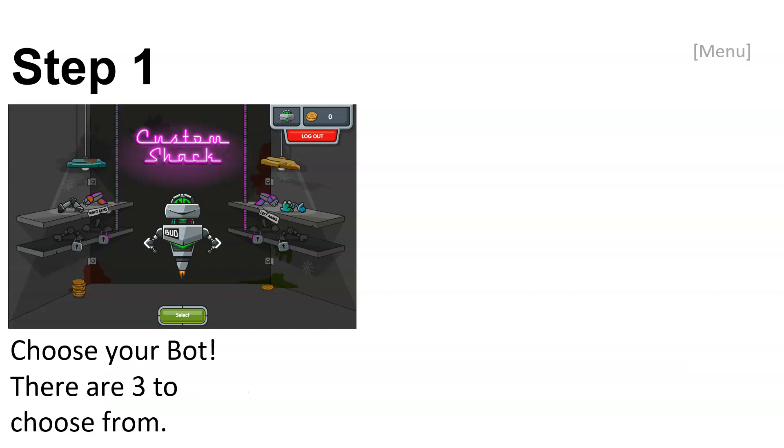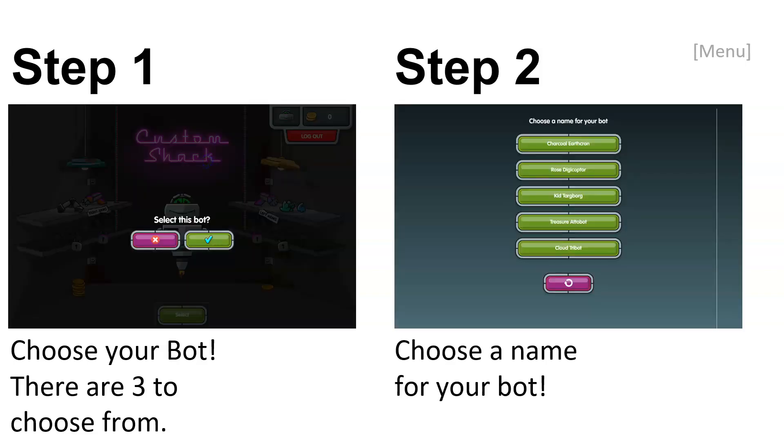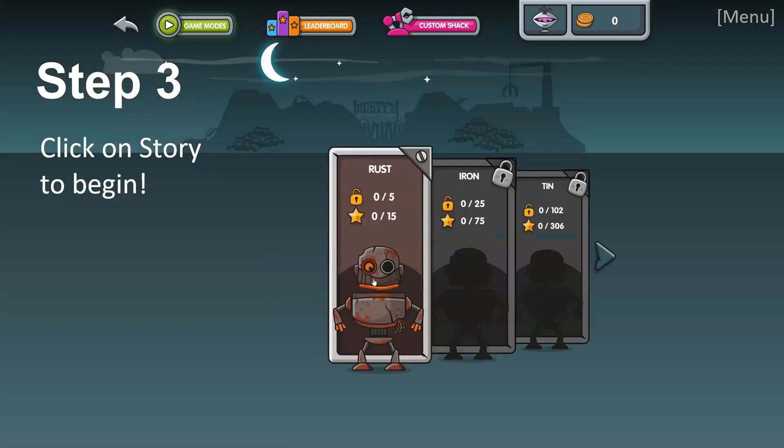Once you've logged in, you are going to be able to choose your own bot, and there are three to choose from. Once you've chosen your bot, you will not be able to change it, so make sure you choose the right one from the beginning. As you go along, you will be able to buy parts for your bot to enhance or upgrade it according to how many stars you've won. You've also got to choose a name for your bot, which will stay with you for the whole of your Numbots journey. Step three is to click on story to begin.